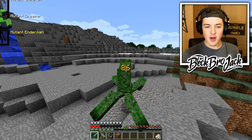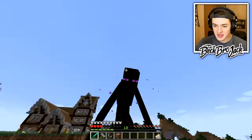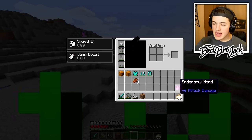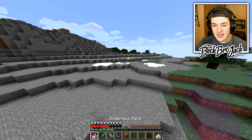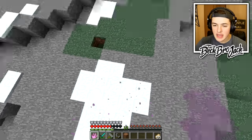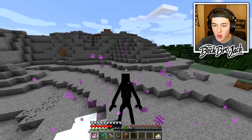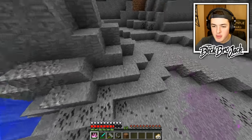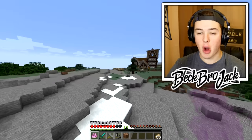There we go — we can morph into the mutant Enderman! Oh my gosh, this is amazing — I am extremely tall. From that I believe I got the Ender Soul Hand, which is just an amazing attack weapon. It's a six attack damage. And also, if I right-click on blocks — wait, if I shift right-click, okay I can teleport now. That is cool. And I'm supposed to be able to pick up blocks — the only problem is I am extremely tall. Yes, I can pick it up and I believe I can throw it at mobs.